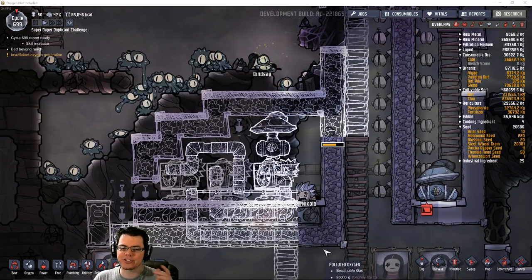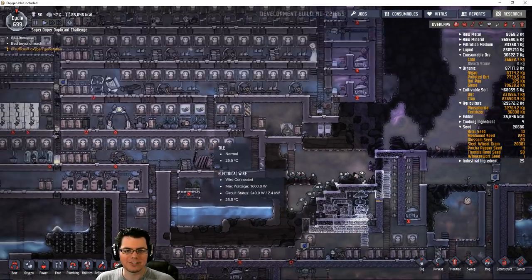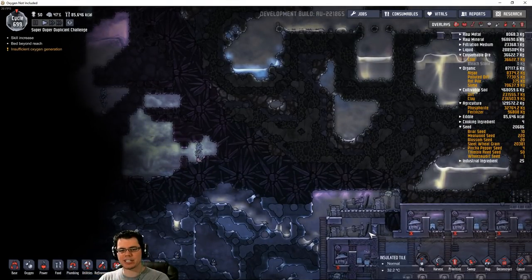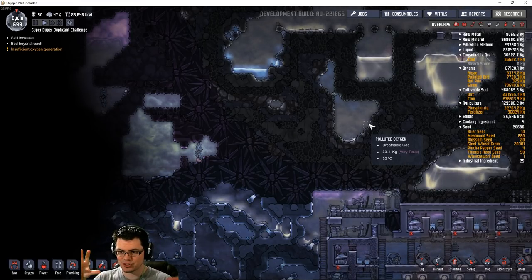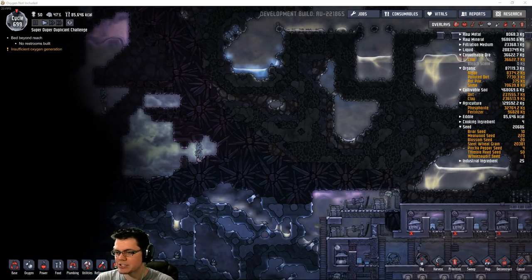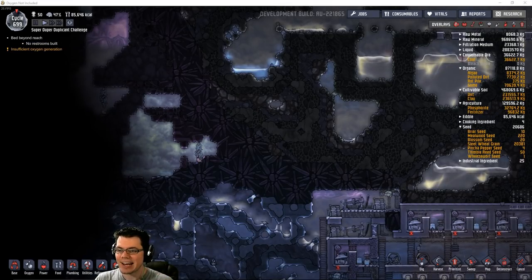One of the other challenge ideas that have kind of popped up here is the idea to have several different bases that you're managing at the same time - you try to start duplicants off with a little mini base on each corner and see if you can get them to survive long enough to reach each other. A True Hippie was actually talking about it, but several other people have mentioned the same sort of thing. I like that idea.